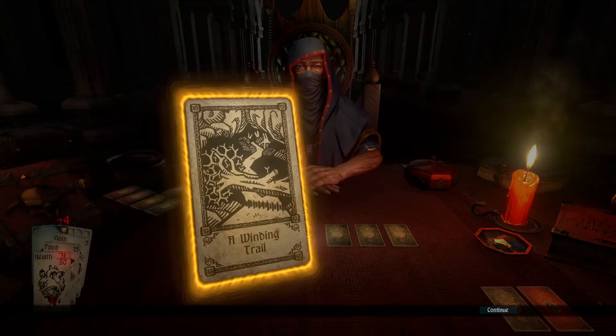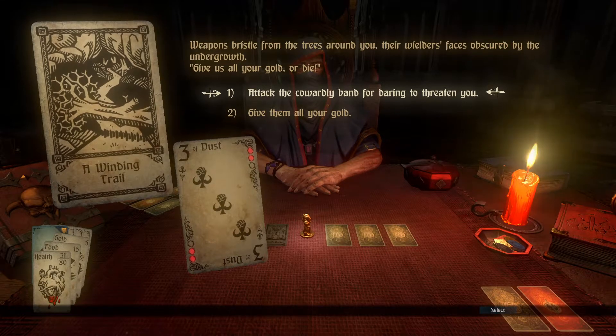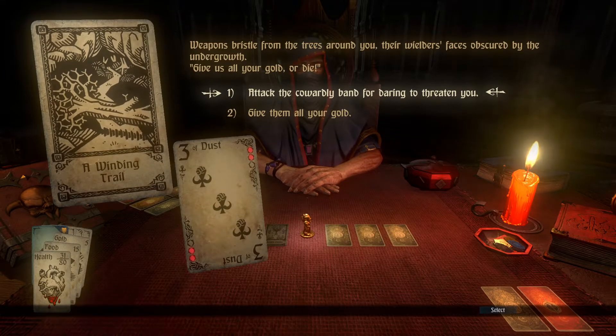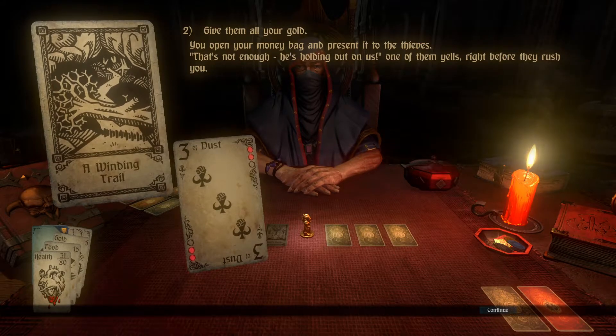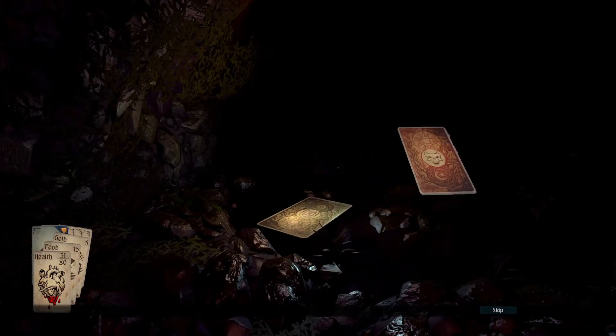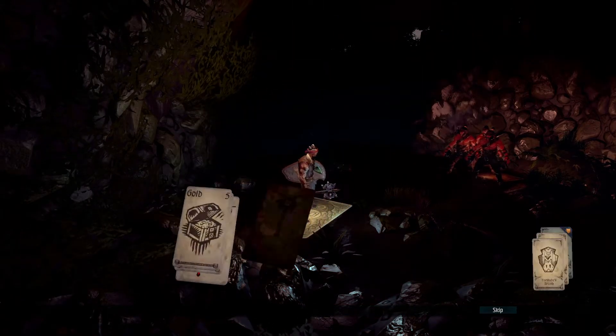We will not be running out of supplies. A winding trail. How interesting. Hardly fair, is it? A tree falls across your path blocking the way ahead. Weapons bristle from the trees around you, the wielders' faces obscured by the undergrowth. Give us all your gold or die. We haven't much gold to lose. I don't suppose I will need the gold anyway. You open your money bag and present it to the thieves. There's not enough, he's holding out on us, one of them yells right before they rush you. Well, that's hardly nice, is it? That's all I've got. It's only the three of you, so this should be an easier battle. Bring it on.